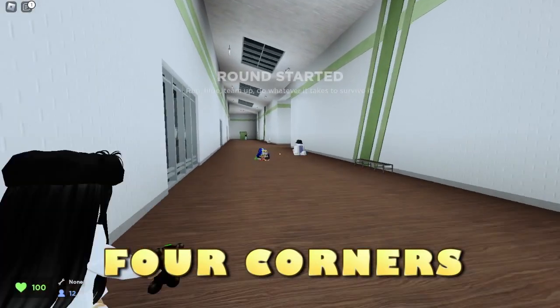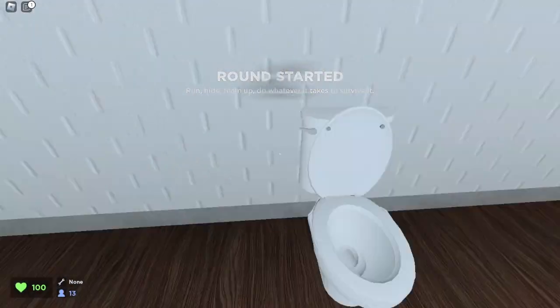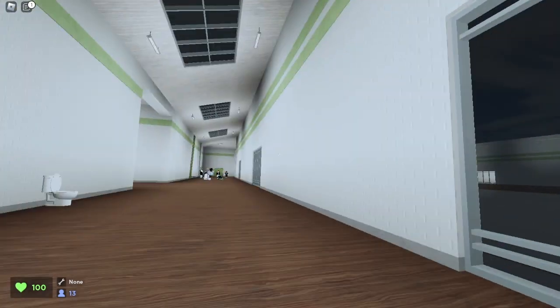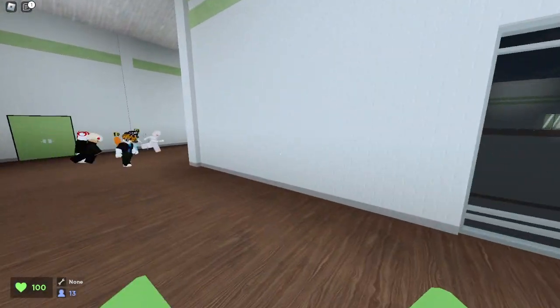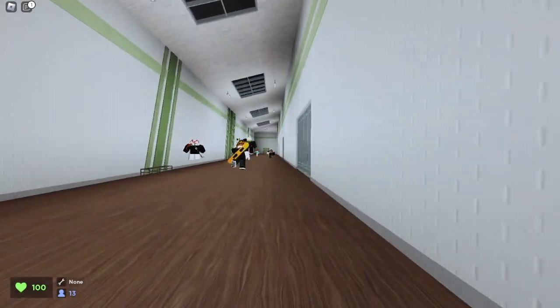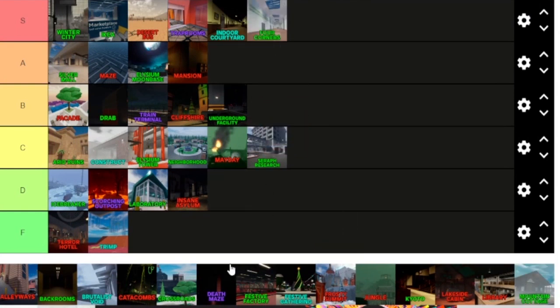Here we are on Four Corners. This is a very good map. It's a classic, and I like that toilet right there. You can just go around in a big square, and that's why it's great — it gives you so much place to run around. Overall ranking for Four Corners — you've gotta give this one an S tier. It's just super great, really good.